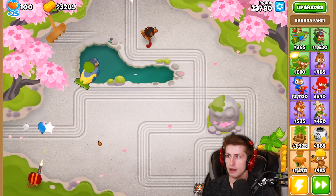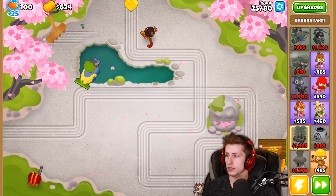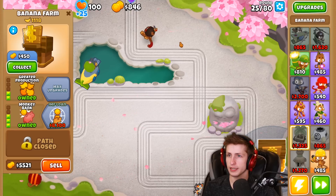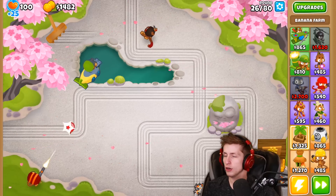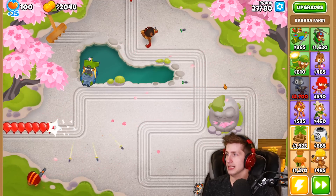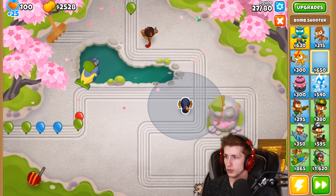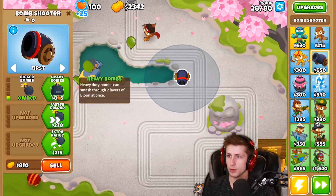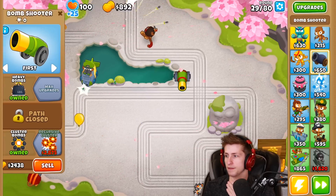We can't pop that camo balloon — this isn't good, we need something to pop camo balloons. This guy's already making us some money, which is really nice, but we need to be patient. Lead balloons are about to show up, so let's get a bomb shooter right here — bigger bombs, heavy bombs, frag bombs, cluster bombs. We already got cluster bombs, and eventually I want recursive cluster.